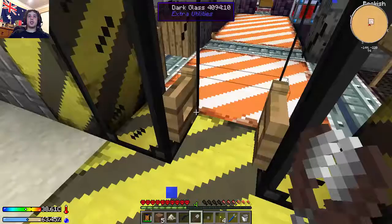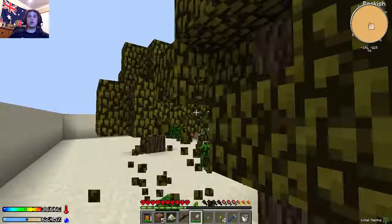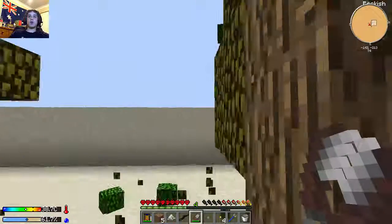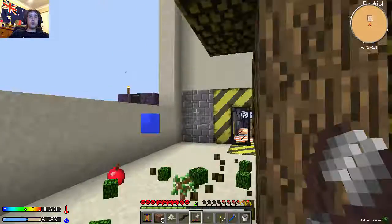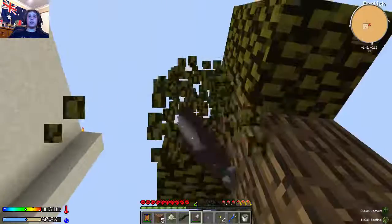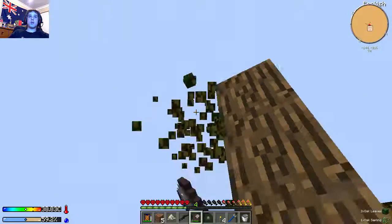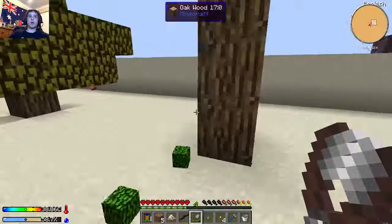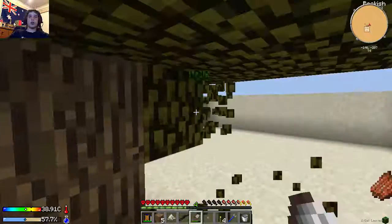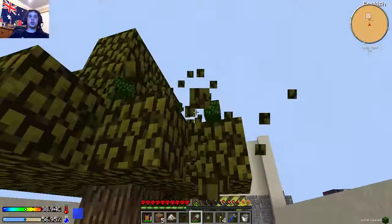A good thing about using shears - you get leaves, which are good for composting, and you also get saplings. You also get apples. Also off camera, I went out after everything was gone and grabbed a bunch of bone, not many arrows but quite a bit of bone, and also some rotten flesh which we can use to complete the quest to make zombie jerky.